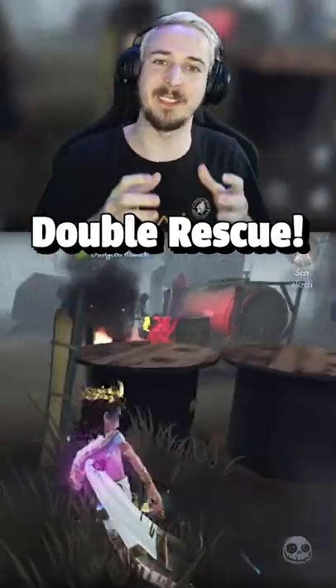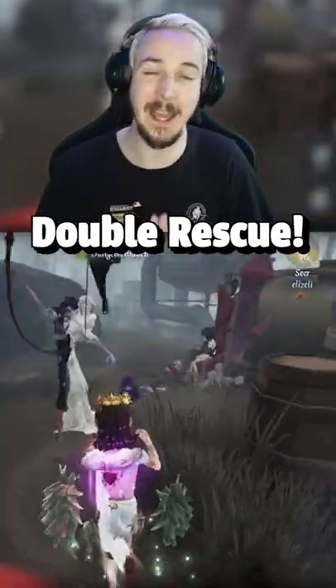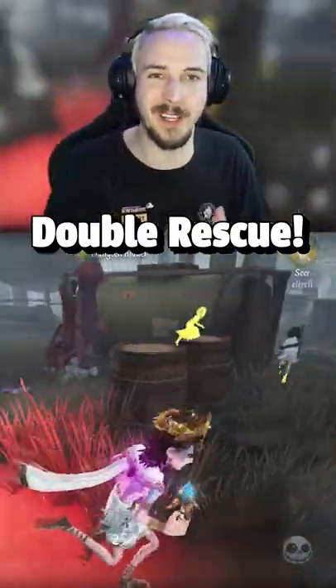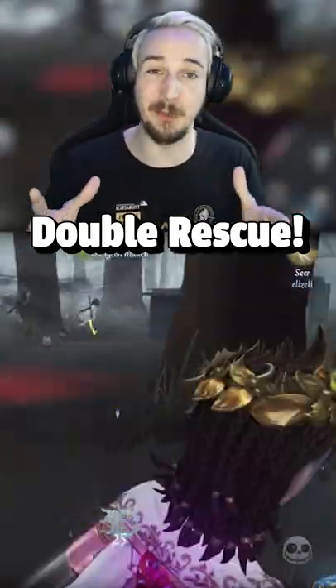If a Hunter is picking up a survivor to cancel out the attack recovery, make sure to stun that Hunter, rescue the survivor from the balloon, and rescue your teammate from the rocket chair. Super quick double rescue.